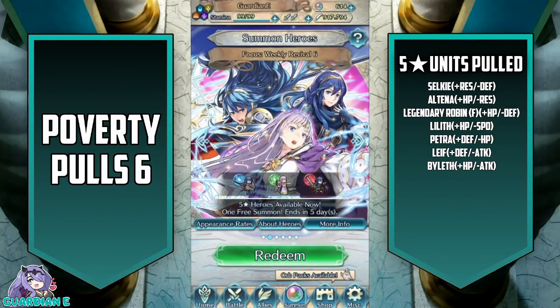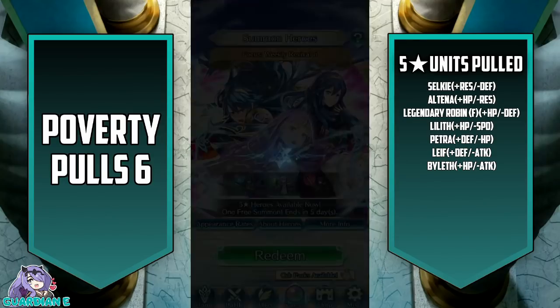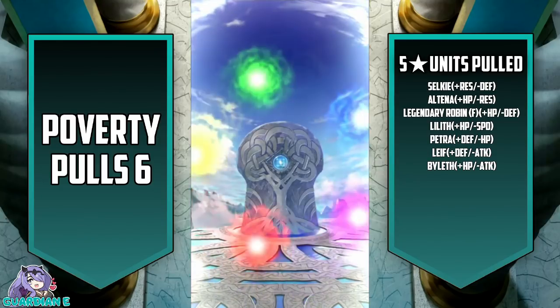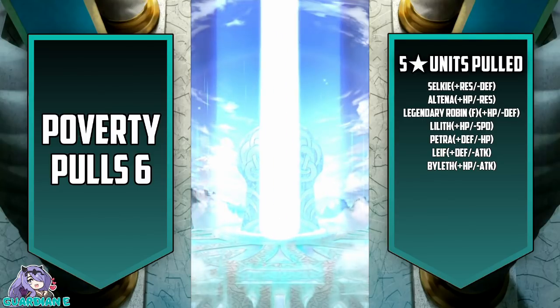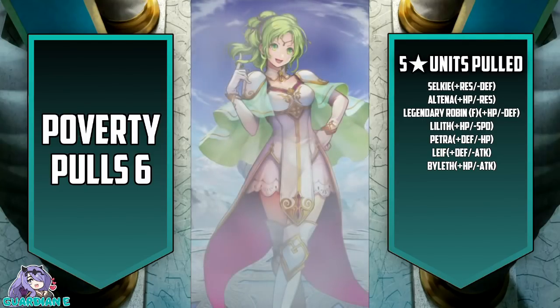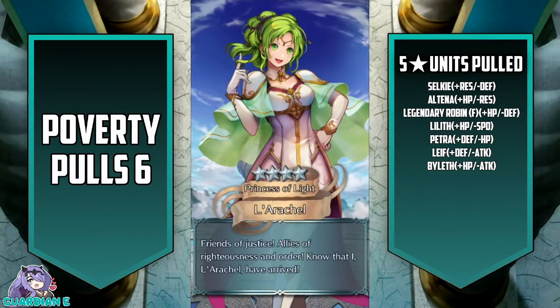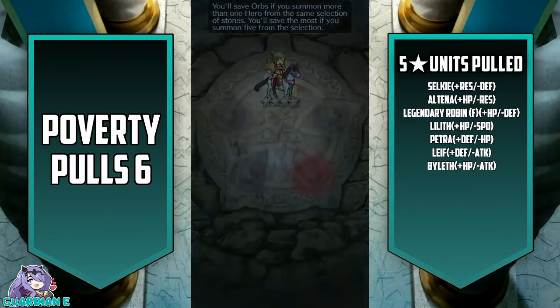And finally, we've got Weekly Revival 6, at the 4% rate for a revival. I'm thinking Brave Lucina - again, every time she shows up I take a stab at getting another copy because mine is minus speed. If we can get one, that would be awesome - she's actually very good now with her weapon refine. Being able to neutralize that bane would be pretty cool. It's going to be La Rochelle. Not bad - I always like La Rochelle's energy, always feels enthusiastic.